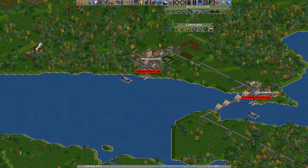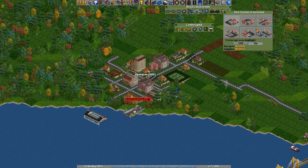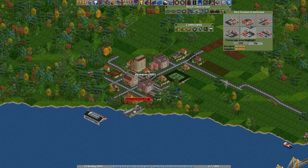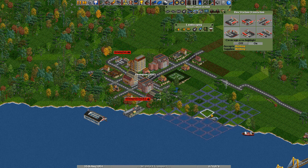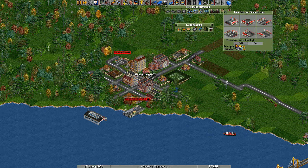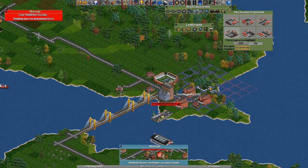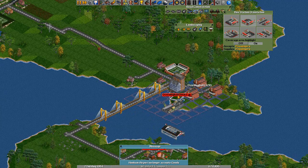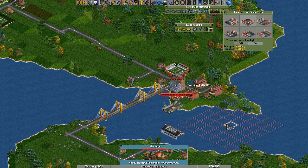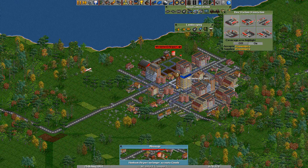I'm just going to zoom in on one of them. We'll take this option here — now this is your bus station. You choose your orientation first. There we go, it's put one in. That's covered quite a lot of the city. And then we'll put one in somewhere over here. We can't do it over that park there, but what we can do is just put it there. And then we want one in here — we'll put it there.